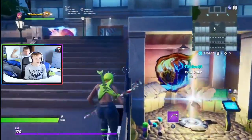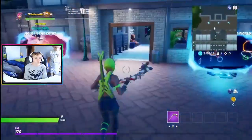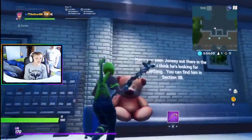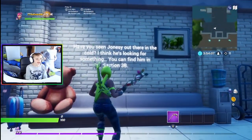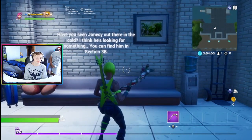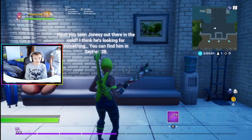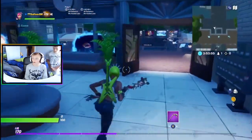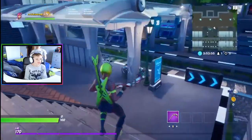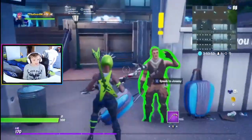First off, you want to go to this teddy bear over here. It says 'Have you seen Jonesy out there in the cold? I think he's looking for something. You can find him in section freebie.' So let's go and find him in freebie.